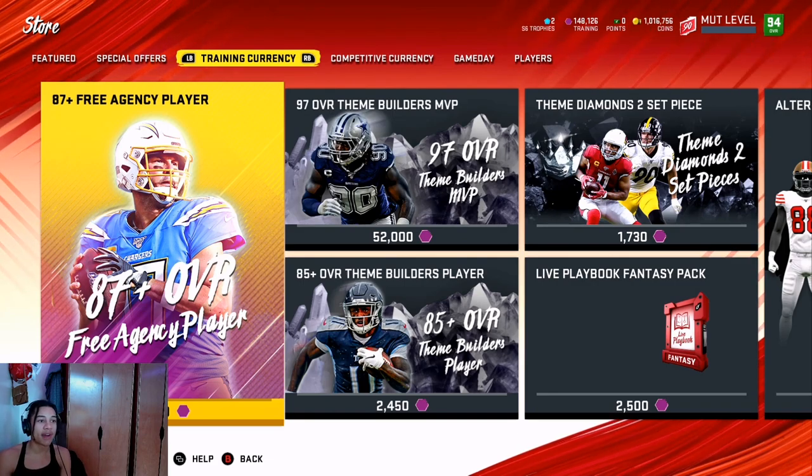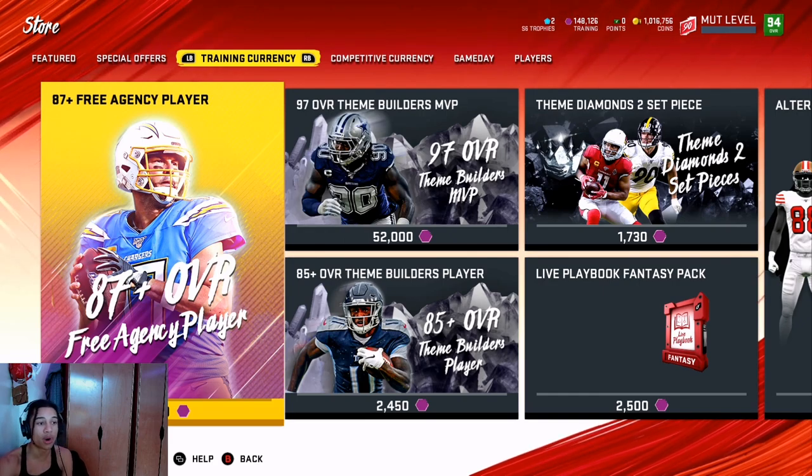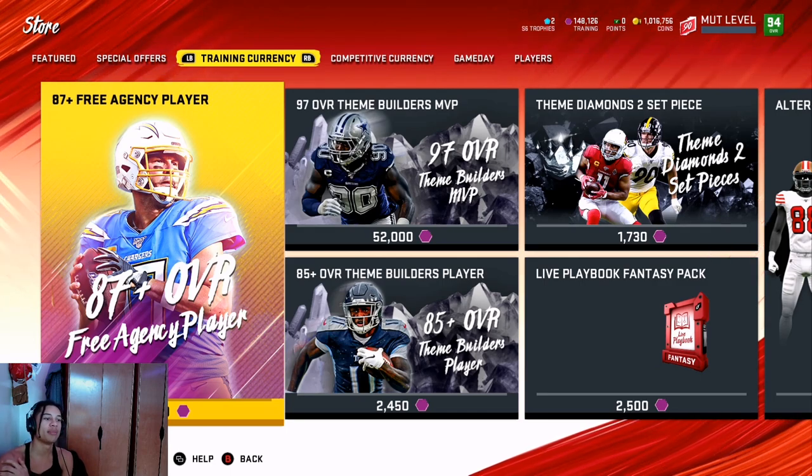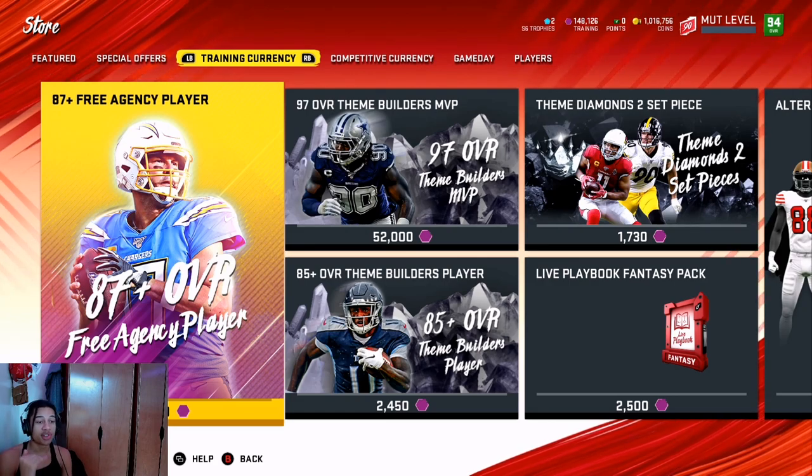165,000 divided by around 35,000 is about 4.7 — might be closer to 4.8, don't quote me on it, I can't do math in my head — but I'm pretty sure it's about 4.7 coins per training. 4.7 coins per training is a ridiculous price for training right now.